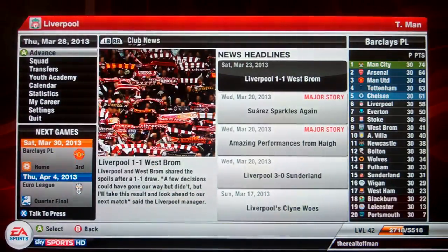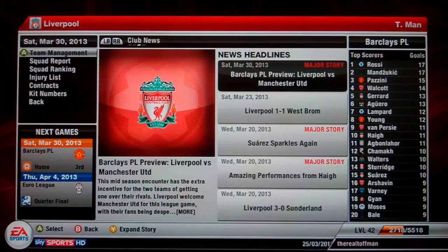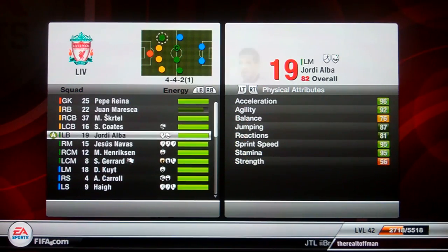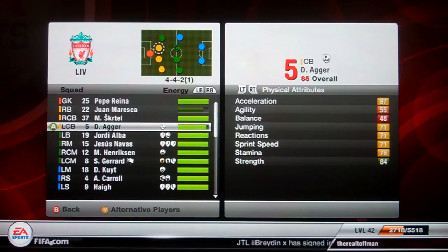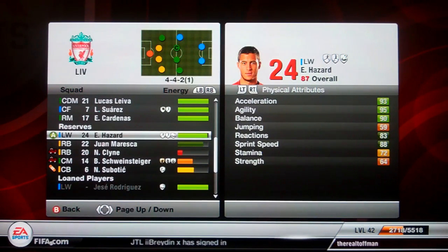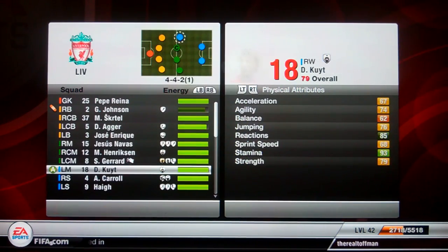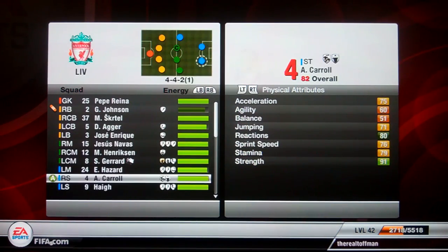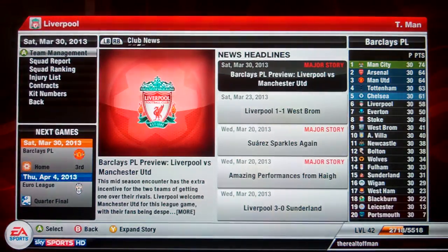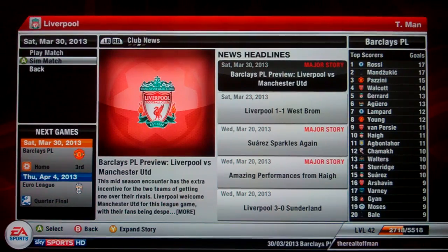Nevin Subotic says he's recovered and can play, but I don't want to risk him getting injured yet again. Juan Muresk is coming on, Daniel Aga's also on. This is a very important match - I'm going to leave Glenn Johnson in there. Subotic is not right at the minute, just not right enough for me. Jose Enrique is back, Eden Hazard is back, Henriksen and Gerrard in the middle. Suarez is going to be up front with Haig. This is the most important match of the season so far.